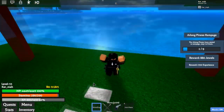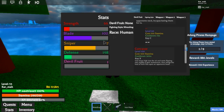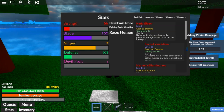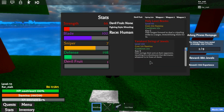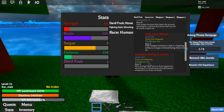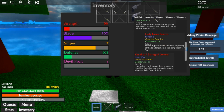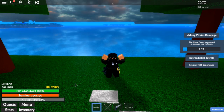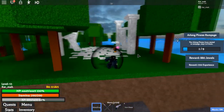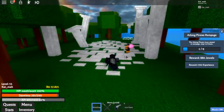Okay, so we got an AOE move. Let's check the moves out. This one has four moves instead of three moves like black leg. We're at level 100 — let's check this out. We got hockey, we got Z.